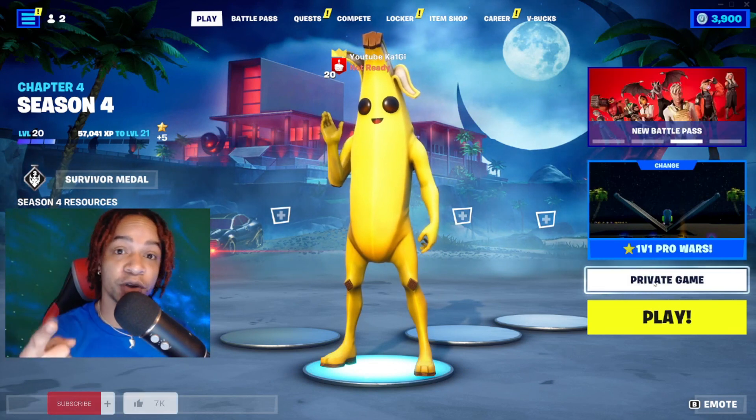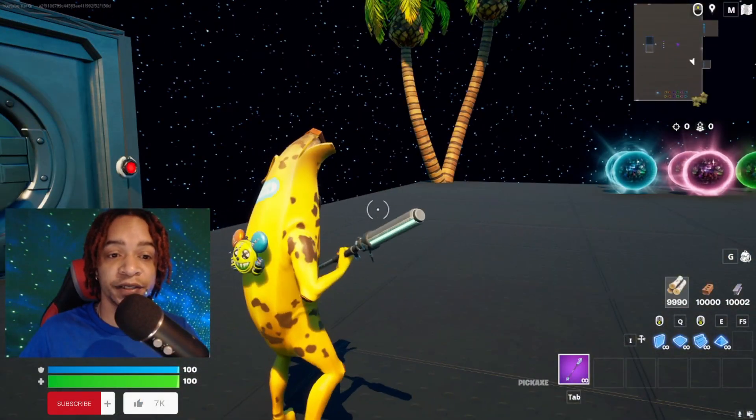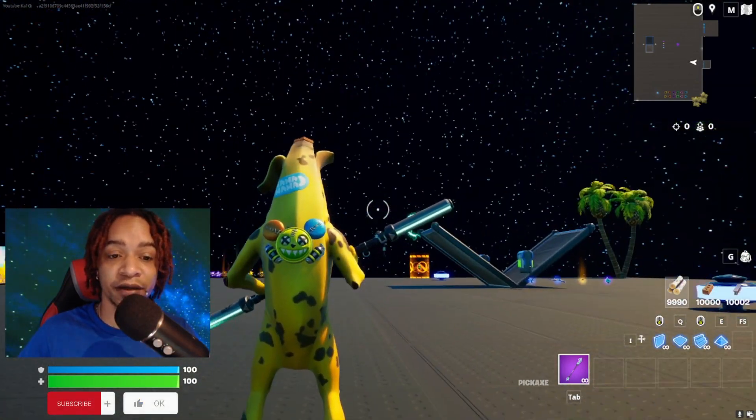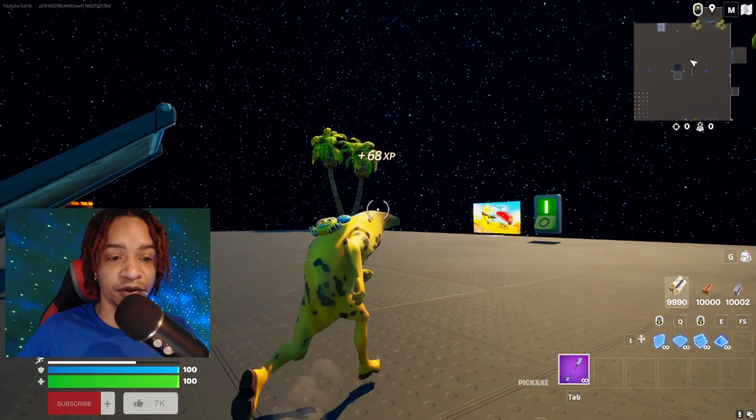All you got to do is drop a subscribe, turn notifications on to stay up to date. Once you're in the map, you will spawn in this vault behind me. All you have to do is exit out — I had pre-exited — so just meet me here in the arena. Once you're in the arena, head over towards the trees on the right, beautiful palm trees over here.